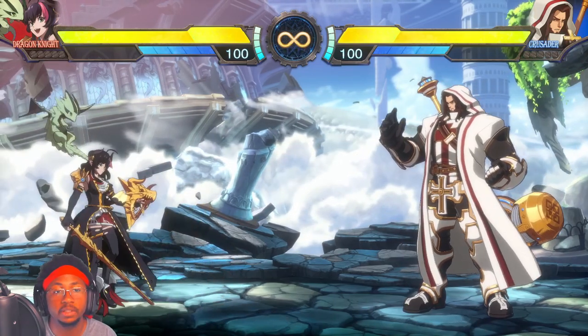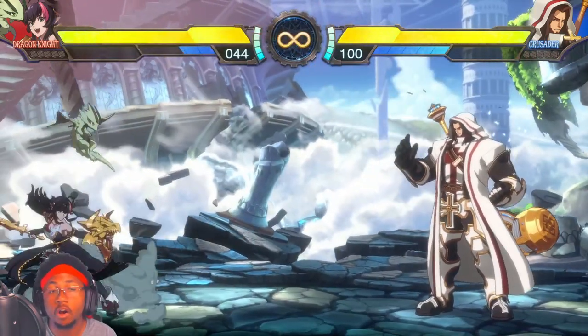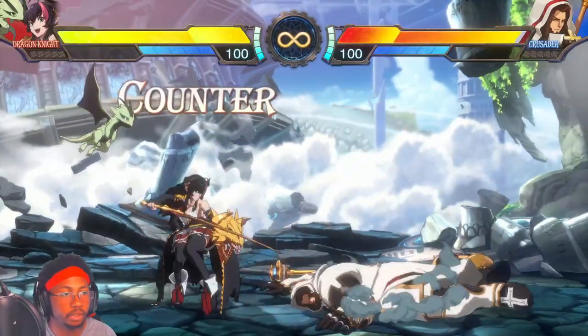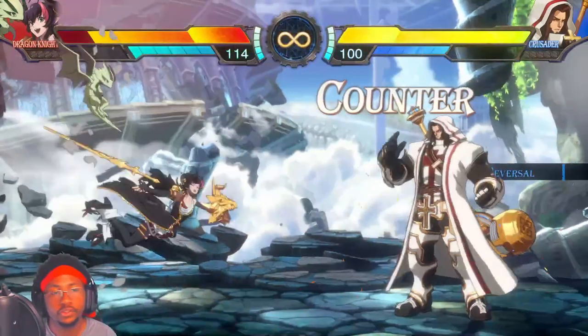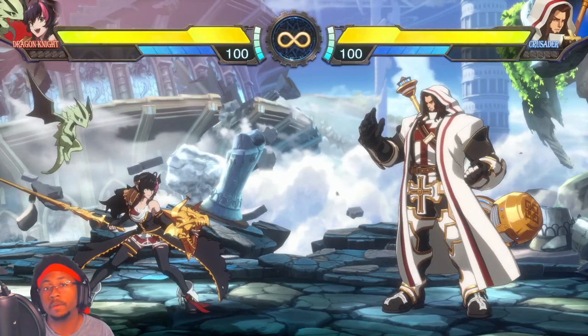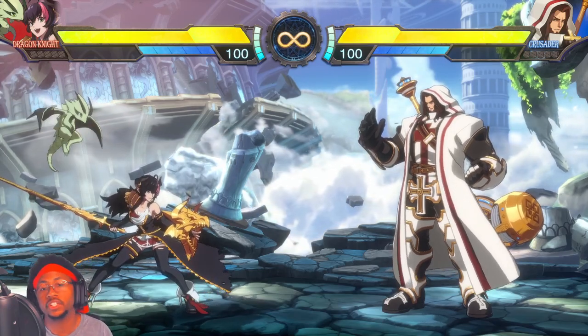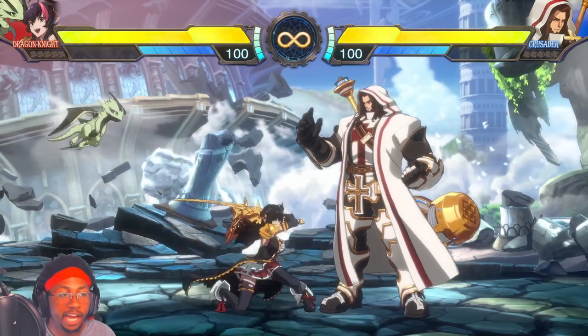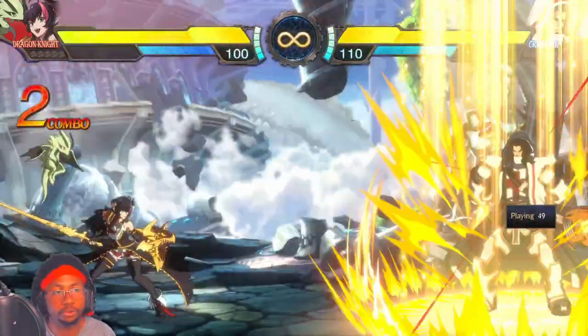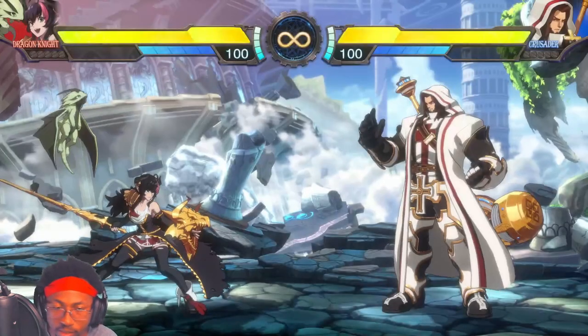To make sure we're all on the same page: when you knock somebody down, they have the option of pressing down and mana scale, doing an attack that on startup is invincible to get you off of them. So we knock this guy down, try to enforce our turn, and we get DP — an invincible reversal. Crusader actually has a weakness in that you can grab it as it's starting up, and then he's screwed and can't do that on wakeup anymore.